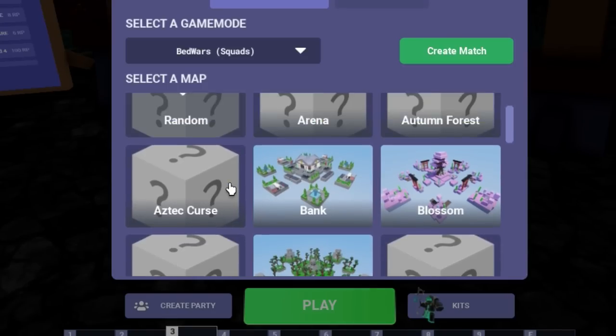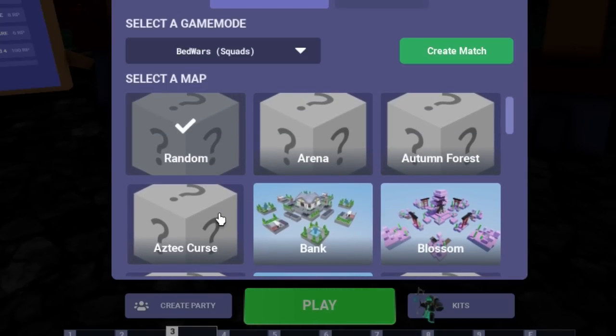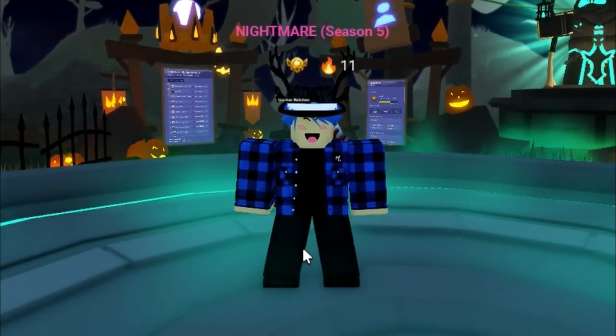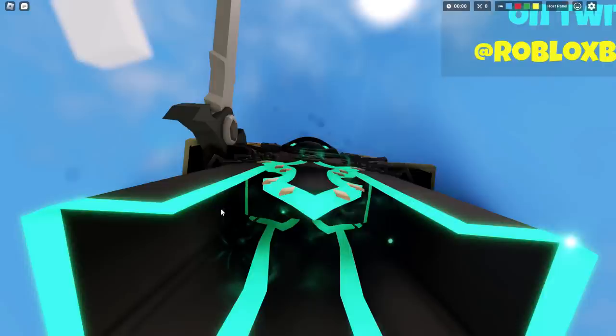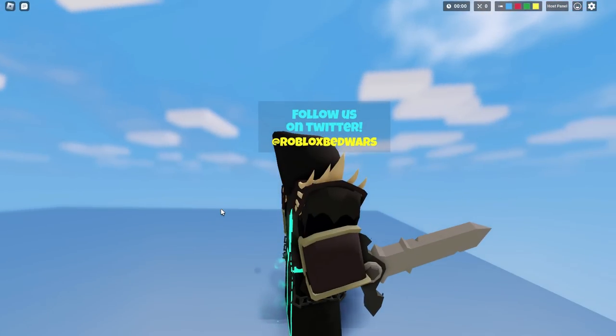Since we have no patch notes, we have some brand new maps in the game — new maps for doubles, squads, and skywars. The kit skin looks like Grim Reaper and Void Regent. The kit skin design is not that bad — I do like it.